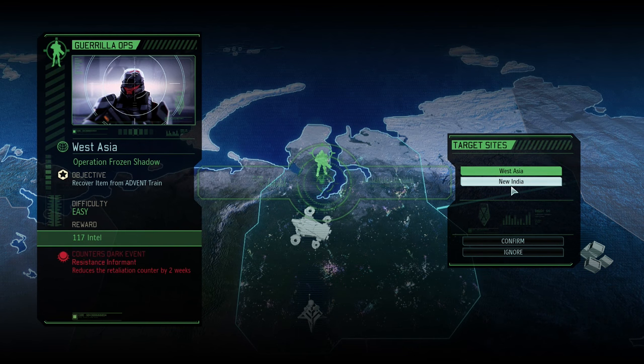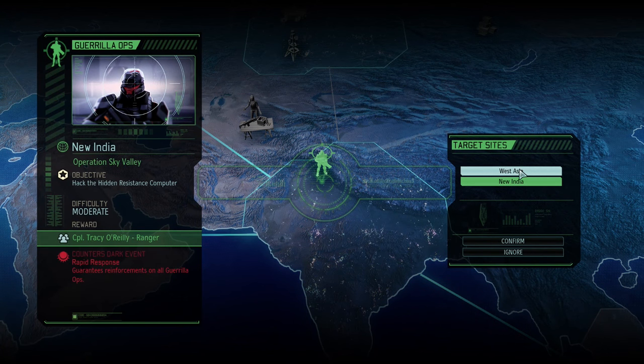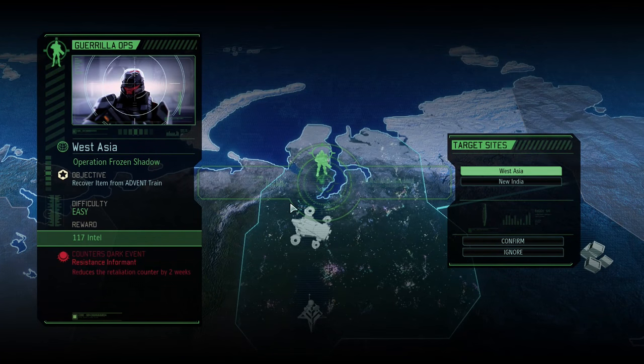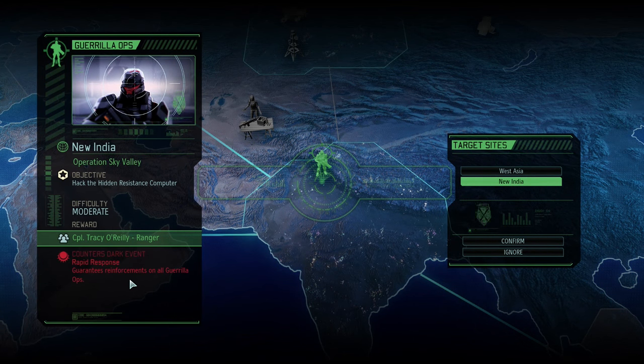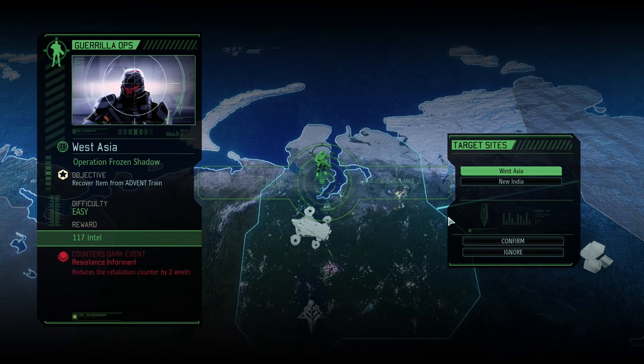So what we want to do is counter some of these dark events that might be happening. When you're making a choice for guerrilla ops, you have to keep in mind a couple of things: yes, there's the reward; yes, there's the difficulty of the mission. But most importantly, it's usually the dark event that it's countering. Sometimes the dark events aren't that bad — like even the retaliation counter, guaranteed reinforcements on all guerrilla ops missions, it's not too bad, it's more experience for your soldiers. But if I had to choose the worst of the two right now, I would say the retaliation counter would be most difficult given how new our soldiers are. So we're going to try and impact that if we can.